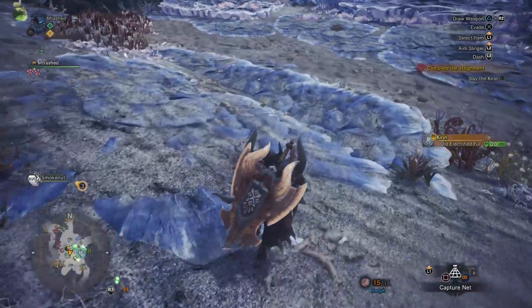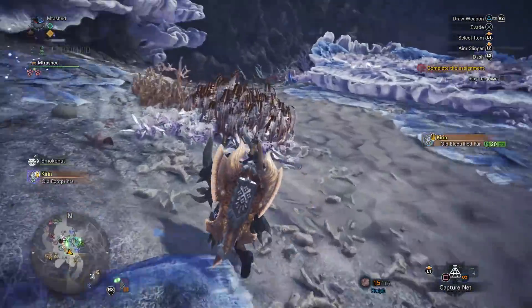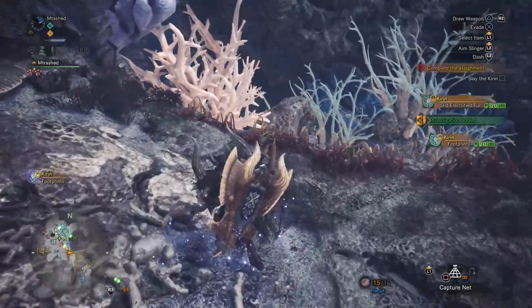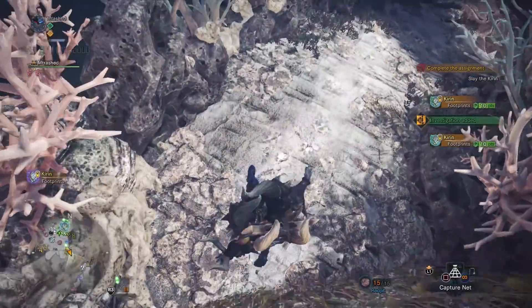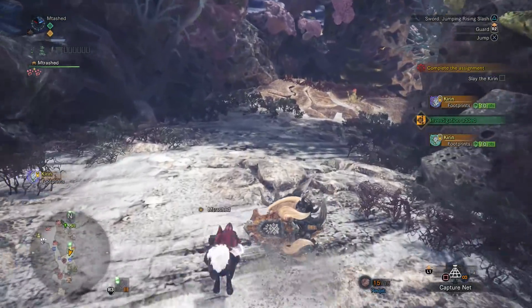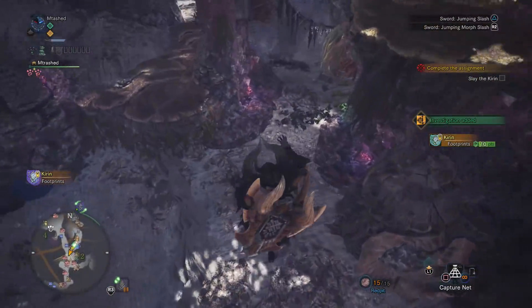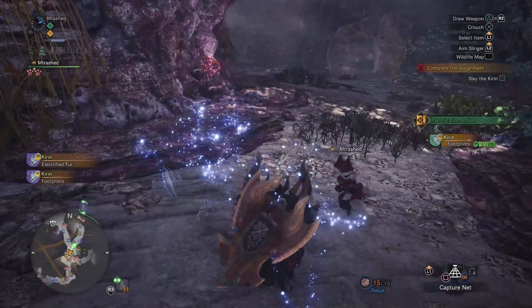Now, it's going to take some time, and at times this can be very tedious and annoying. For example, one time while I was hunting the Kirin, I wasted 26 minutes and I only got two investigations. However, as you can see in the footage here, I'm able to get a multitude of them very, very quickly — I get like four of them in the span of a minute. It is very random, but if you continue to grind this, you're going to amass enough investigations that you're not going to have to worry about these for some time.